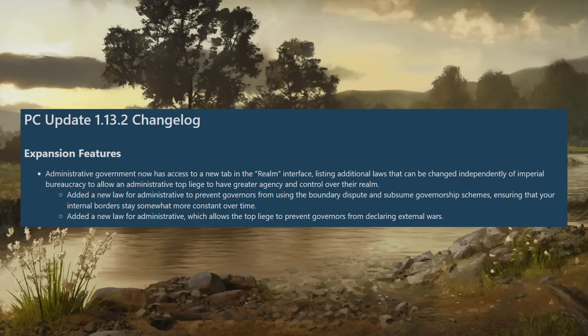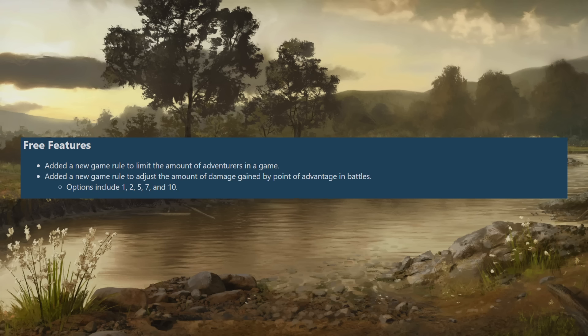Moving to free features: they've added a new game rule to limit the amount of adventurers — essentially a hard cap to help with PC performance. If your game is running slowly, adding this limit in your next game might help. They've also added a new game rule to adjust the damage gained per point of advantage in battles, with options now including 1, 2, 5, 7, and 10. Before Roads to Power it was 2, then it was increased to 10.